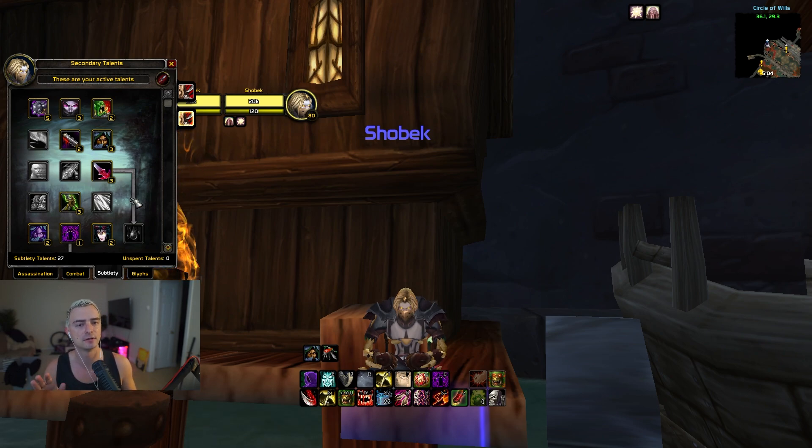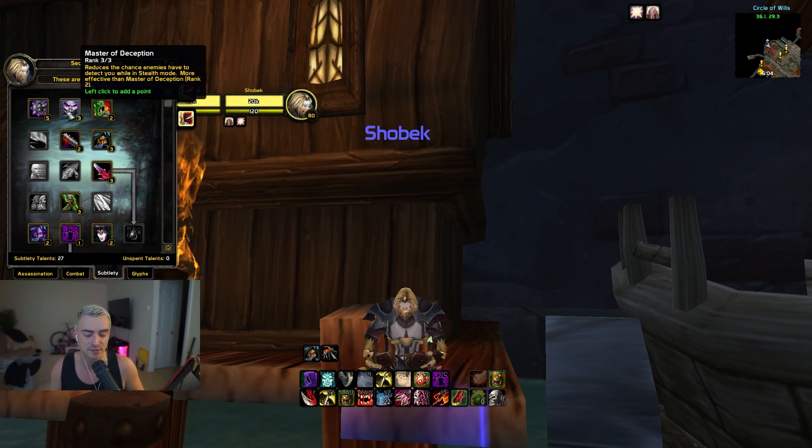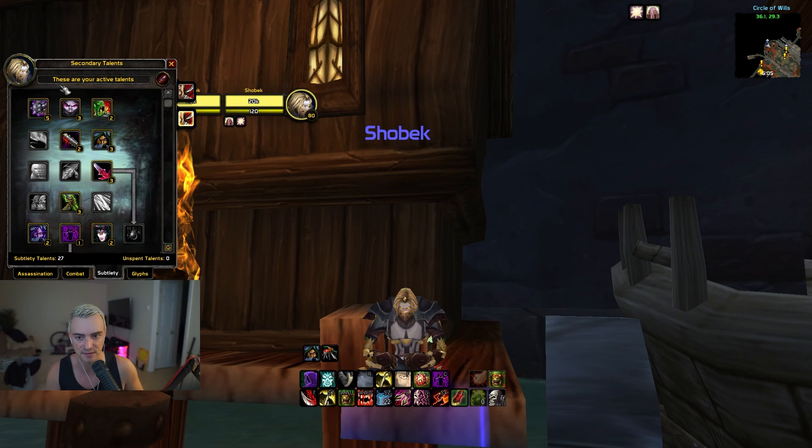Next, the Subtlety tree. First, Relentless Strikes — your finishing moves have a 20% chance per combo point to restore 25 energy. Love it. It's really good especially when you Envenom, Slice and Dice, or Rupture. A lot of them do restore energy immediately. Next, Master of Deception — if you're playing Healer DPS this is really good because the opener plays a big impact on how the match rolls out, and it matters even more for double DPS. Next, Opportunity increases the damage of your stealth Mutilates, Garrotes, and Ambushes, making your Mutilates actually have a significant impact.